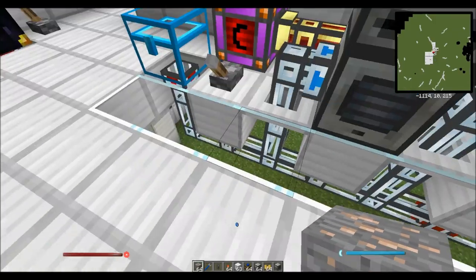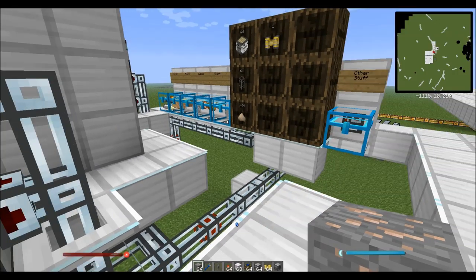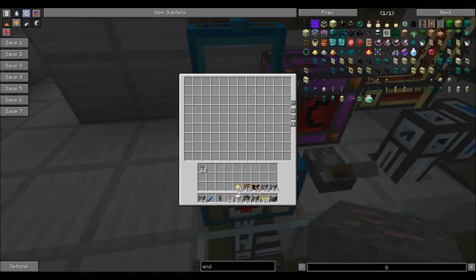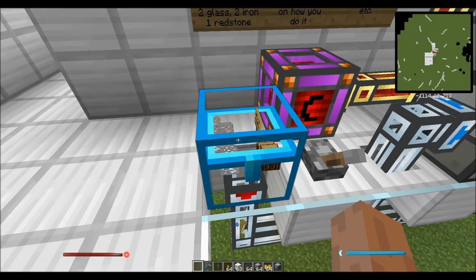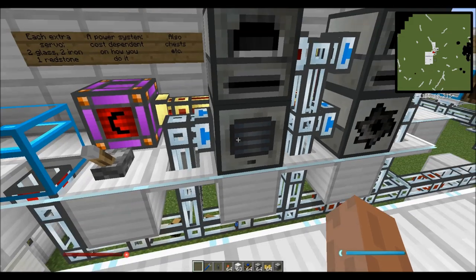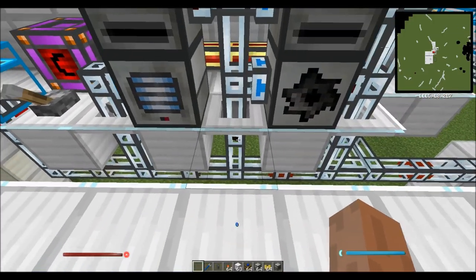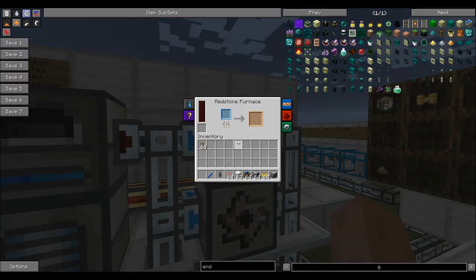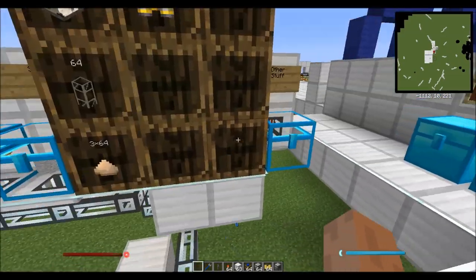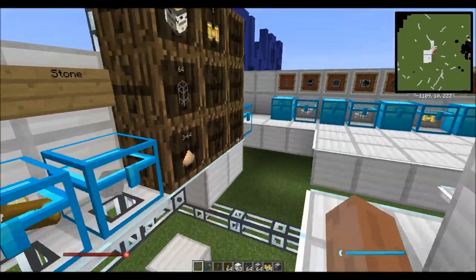So what we've got is effectively an automatic processing and sorting system. The whole goal here is, instead of having to come over to each individual machine and stick things in there, you want to be able to put everything that you want processed into one chest. Once you put it into the chest, it'll automatically get sucked out and things will go where they're supposed to go. Your ore will go to the pulverizer, and once it's in the pulverizer it'll get sent up to the redstone furnace. You've got the wood that will end up in the sawmill, and your food that will end up in the furnace. Once things are done, they'll get spit out the other side, head through your item ducts, and ultimately end up in some kind of storage system.